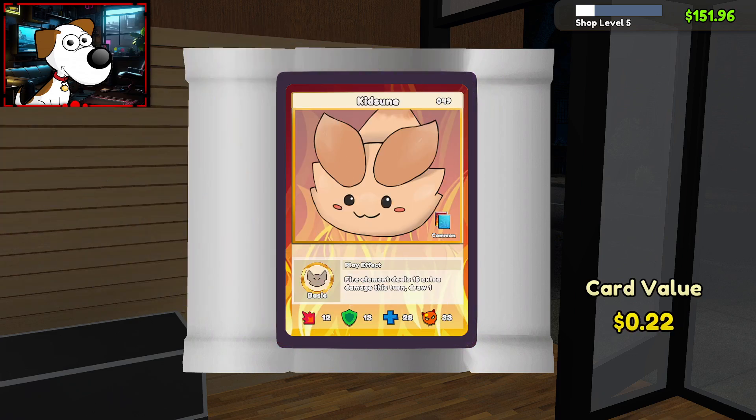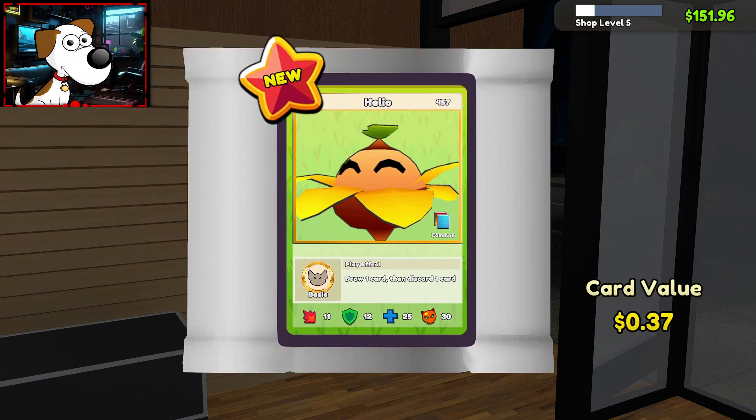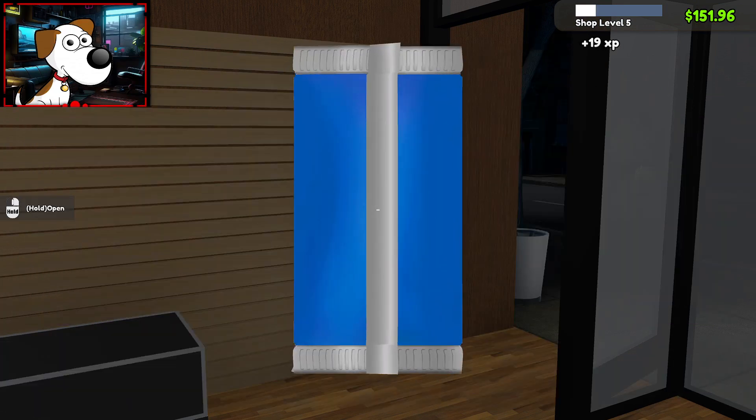Pygmy — yeah, it's an N. Kitsune. Sunfloor for 45 cents. New Helio — whichever one you want to say. Alright, couple dollars out of that one. Awesome.